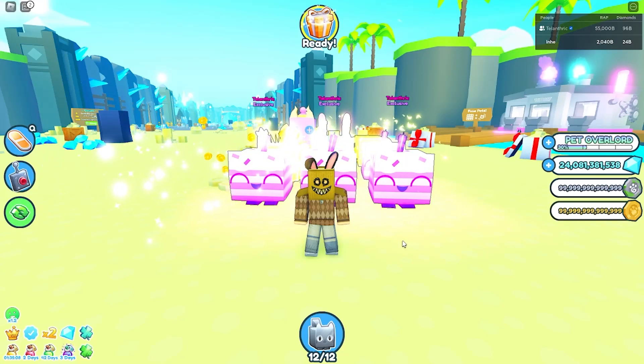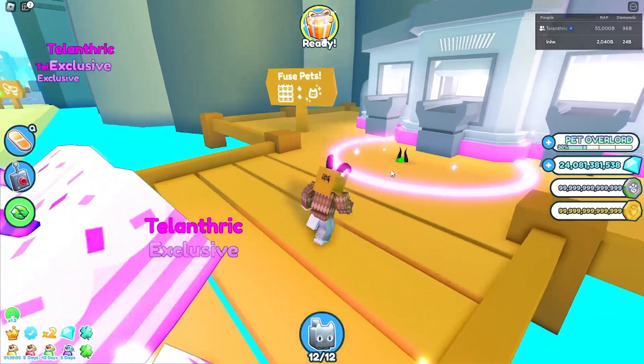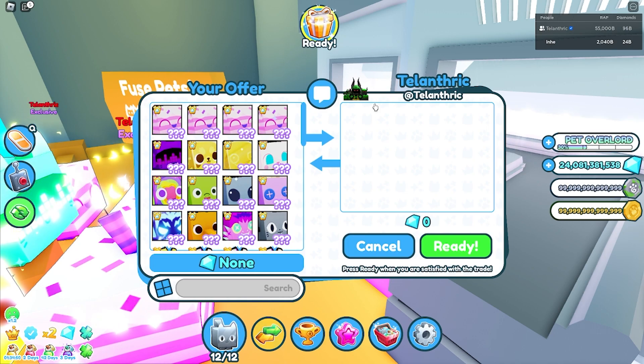Okay, so we have to go to the Fuse Pets Machine. I know this is kind of weird, but just wait. You gotta walk up to the Fuse Pets Machine, and if you walk up closely, go in here. There's like a secret code you gotta do. Once you do the secret code, you're into this little trade menu.